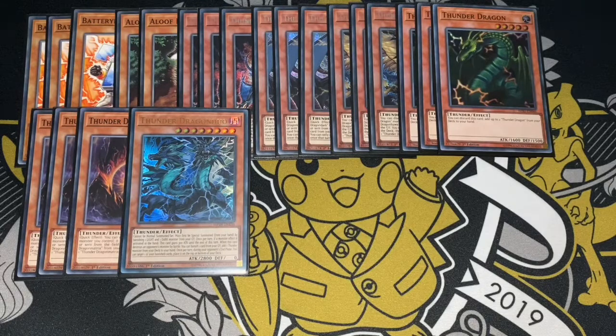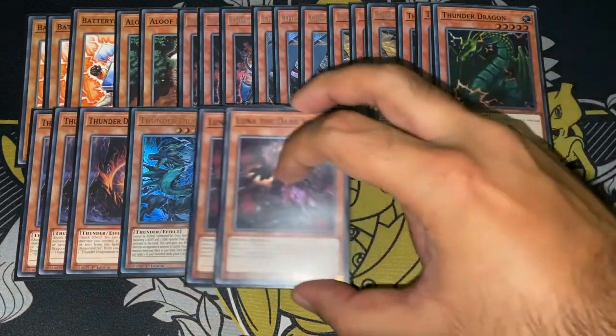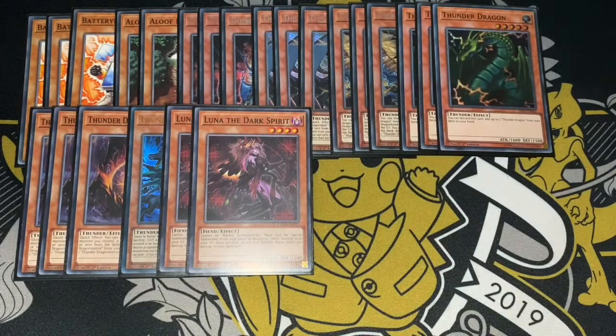As an extender, I actually played 2 Luna the Dark Spirit, which I found really useful. It actually helped me OTK a few times because I just needed that extra monster or body on the field. It also allowed me to put an extra body on the field when I already had an IP, a Titan, and a Colossus — meaning I could keep the Colossus and Titan and then IP away into a Nightmare for another disruption. Very good, very clutch.